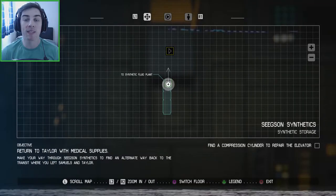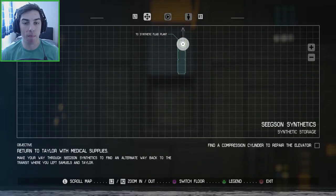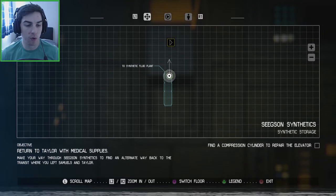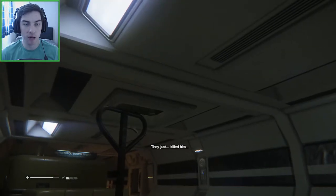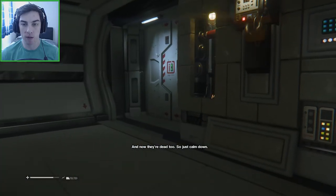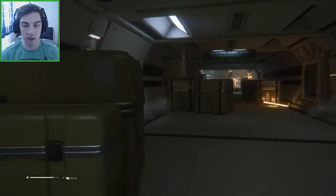Hey everyone, my name is Mike and welcome back to Alien Isolation. We've got the trauma kit now for Taylor and we're on our way back, but we've got a problem with the elevator not working, so we're going to have to try and fix this or find an alternate route. We've just jumped down from an air vent and now we've got humans stalking around looking for the alien.